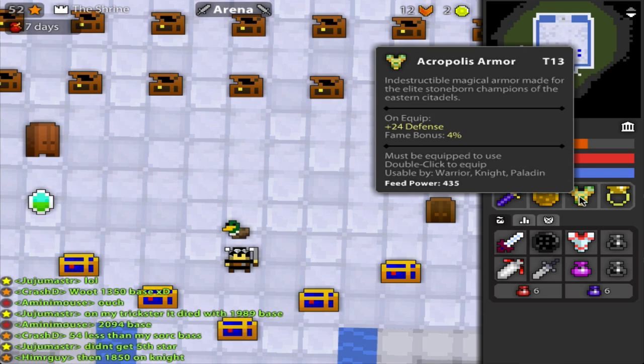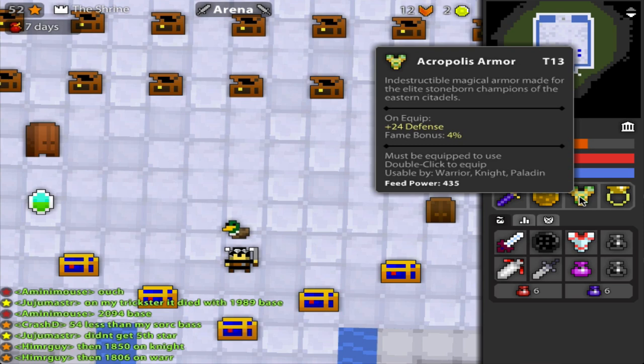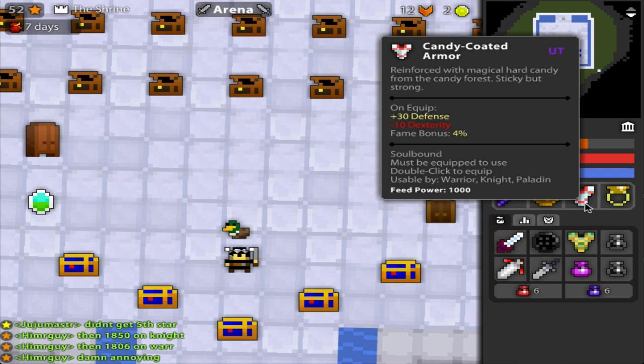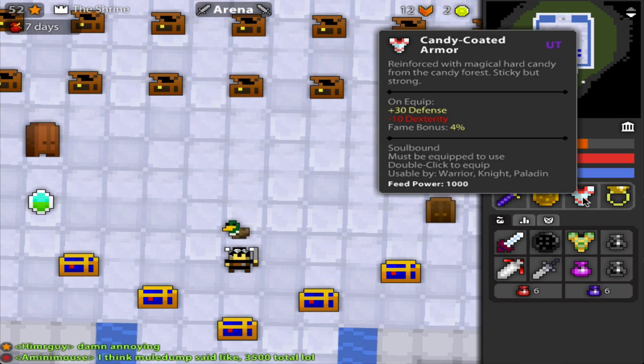As you go down the line, you're progressively getting more, so in this case the bigger the number, the better. Now, the Candy Coated, on the other hand, gives you plus 30 def, whereas Acropolis gives you 24 — so that is 6 more. However, you are losing 10 dexterity. So you're getting more def, but you're losing dexterity, which means you're not shooting as fast, which means you're not getting as much damage in.